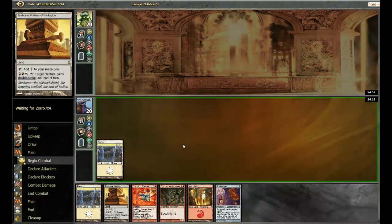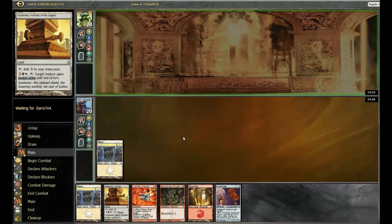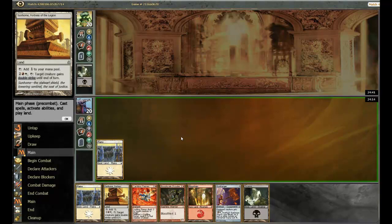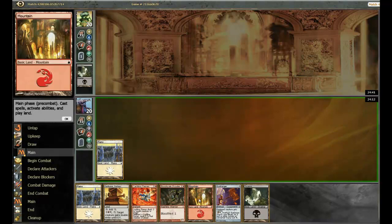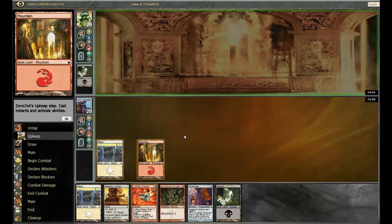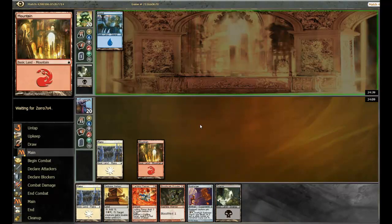I'll lead with plains, and it'd be nice to draw one of our two-drops, but we still have this Blood Scale Prowler which is still fine as a 3/1. My opponent accidentally F6'd through his turn — he said it was lag. That is not a good start for him, but unfortunately we can't really punish him for basically skipping his first turn.